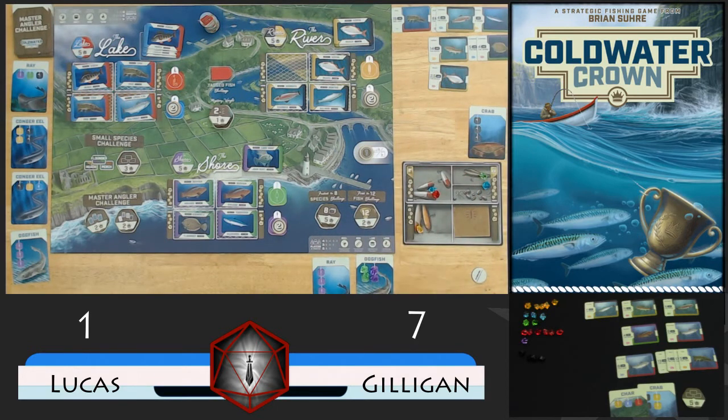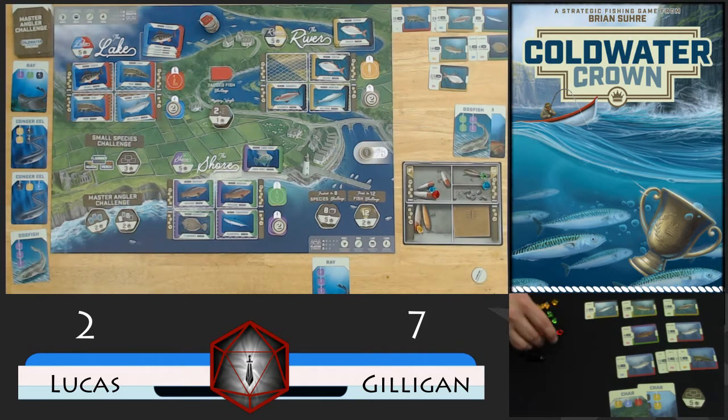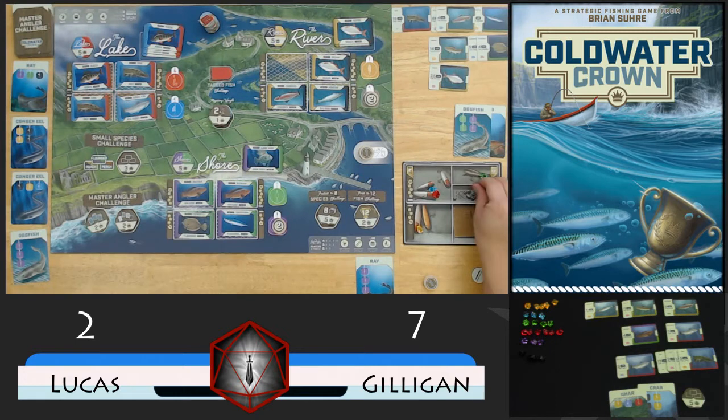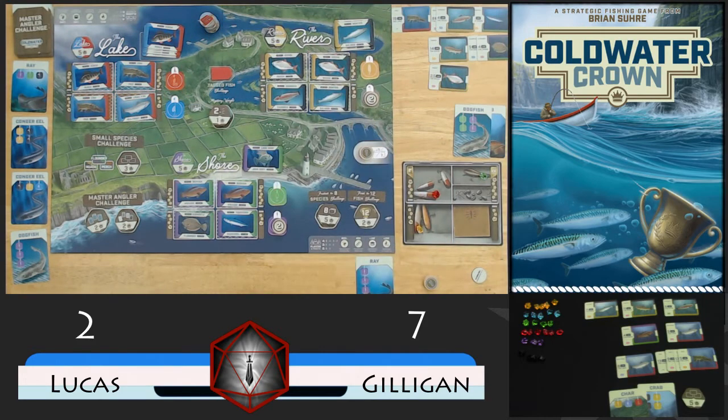We're going to go ahead and cast that purple, which completes our dogfish. We'll put that up there and discard this bait. Then we're going to take blue - gets our board pretty low so we're ready to catch some fish. We'll refill this zone and count up our fish.